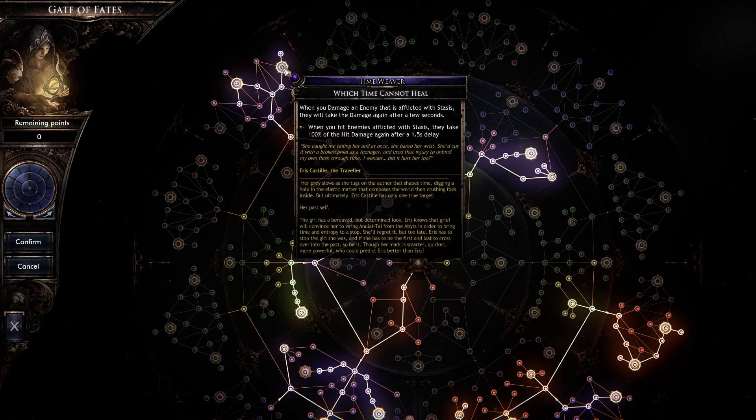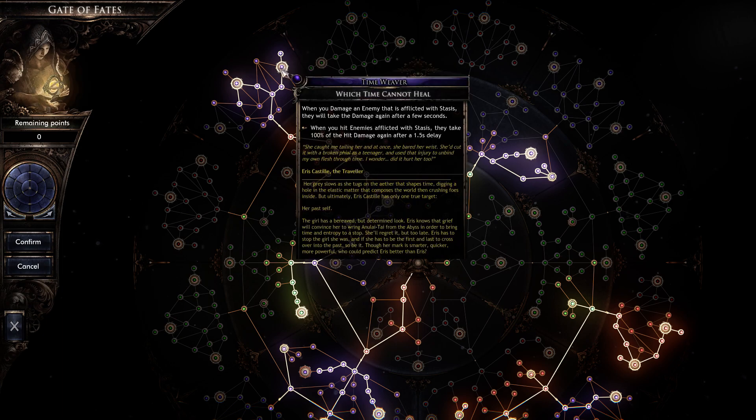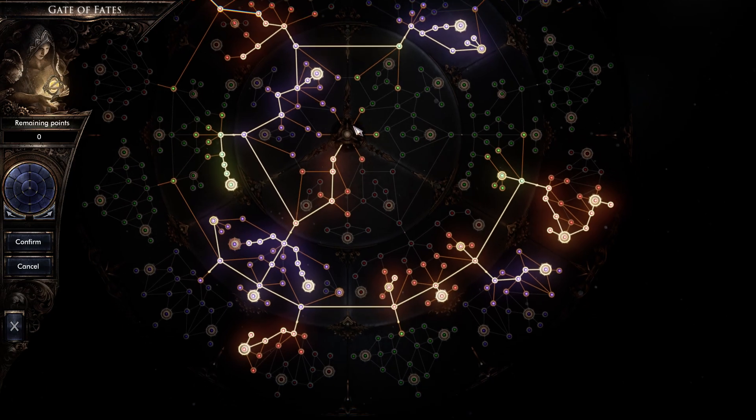Time Cannot Heal is really nice. Whenever you apply stasis to an enemy, they're going to take an additional 120% damage — 100% from this node and 20% from that one. After about 1.5 seconds, once stasis is applied, whatever damage you're doing to them, one and a half seconds later they're going to take 120% additional damage. Really, really nice.